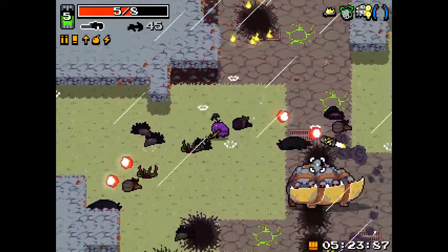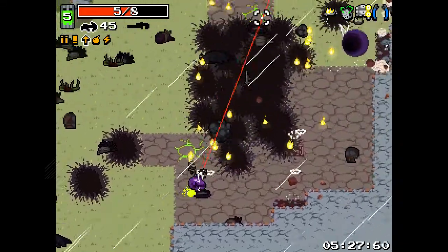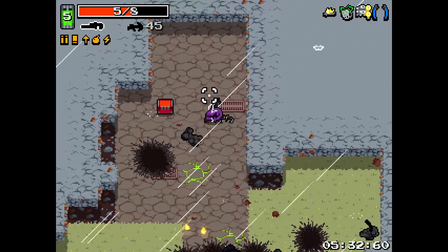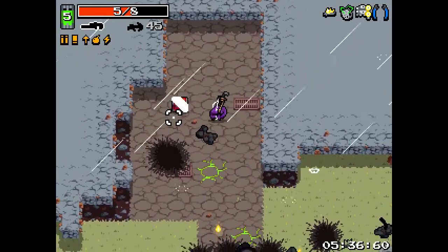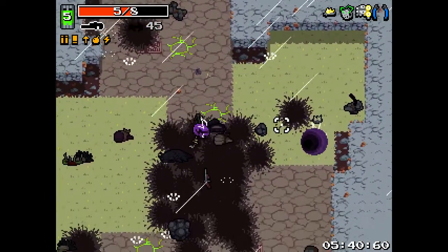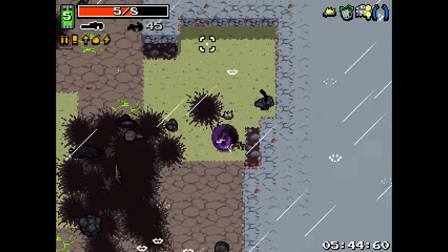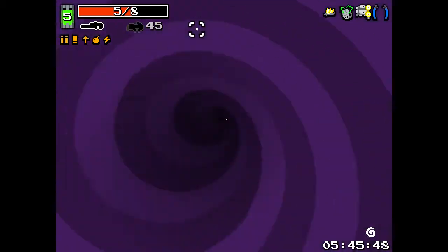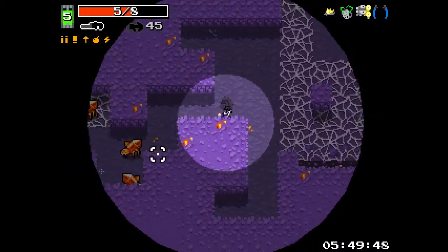I was actually pretty reckless there - that assassin could have nabbed me. I want to open this chest, but if I can get a super chest on the next floor that's actually going to be more beneficial. I shouldn't keep the wrench, but I'm going to try to clever-play it if we don't get an awful spawn. We might be able to get away with it - let's try to cheese it a little bit.